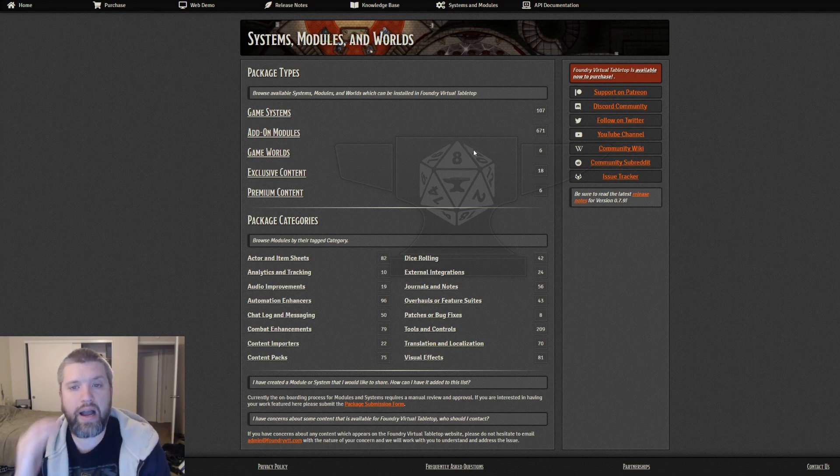Foundry is for the person who is always tinkering, who always wants to do a little bit more. When they look at other VTTs, they go 'I kind of wish I could also do this' — and in Foundry, you can. If you wish it could do something, you could make it, hire somebody to make it, or find if somebody else already made it. Most of the time when I need a module, I ask the community and somebody points me to one. Foundry does have its flaws around being breakable, but I believe Foundry is superior to Fantasy Grounds for the homebrew DM who always wants to be tinkering — this is the system for you.